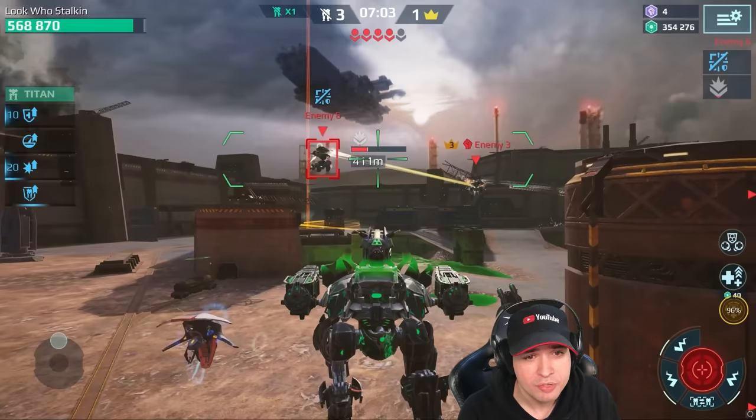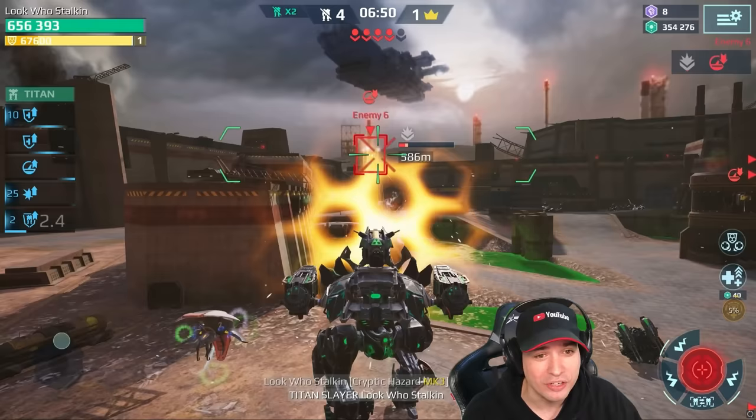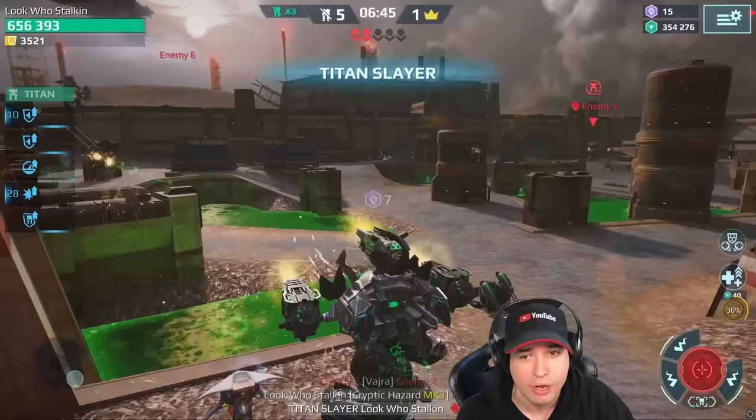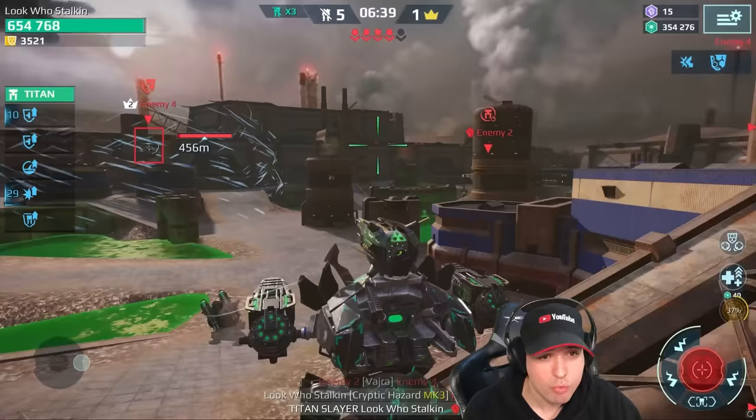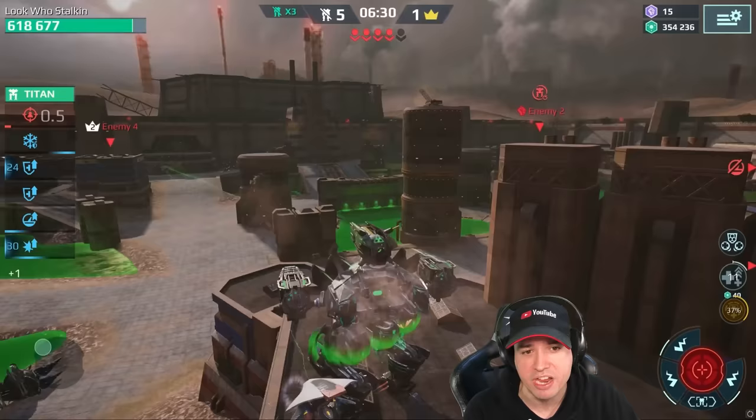I'm trying to steal the kill — one, two, three, fire — and with the big alpha damage these sniper weapons do in a very short time, I was actually able to steal that kill. Getting another one too — these sniper weapons are very powerful especially at range, where enemy weapons are less effective and they keep their full efficiency. We're taking hits from the bendy bullets again but the Fenrir doesn't really care.